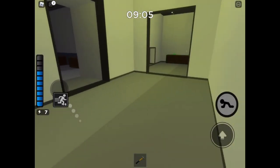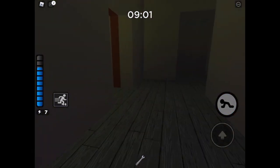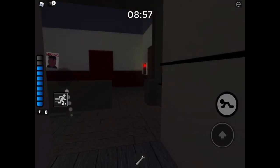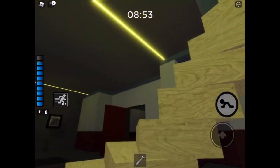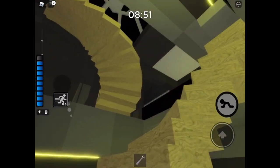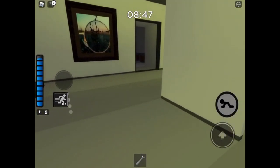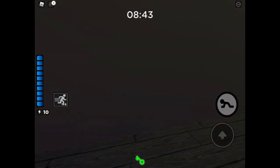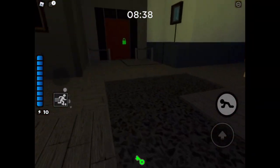Maybe just because of what I'm wearing and stuff. Here's the wrench, and we're gonna use the wrench for this. Now we just have one thing left to get, which is the white key. The white key is harder because you have to get eggs for it, which you can find in the green door.